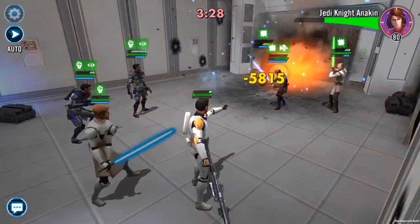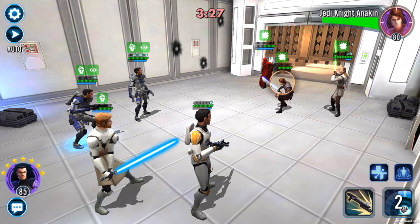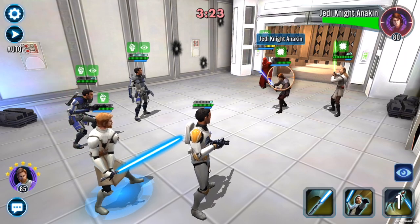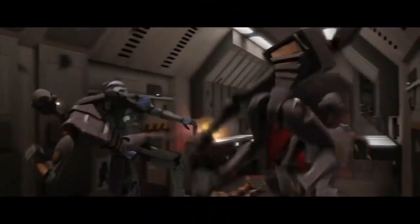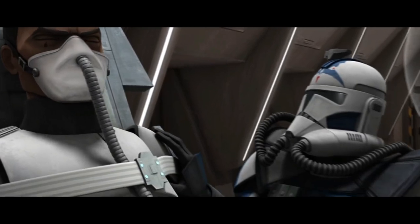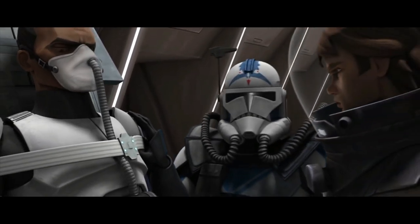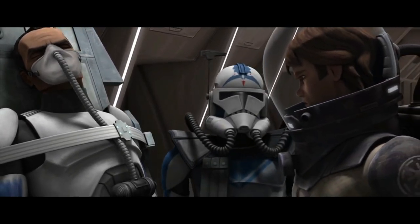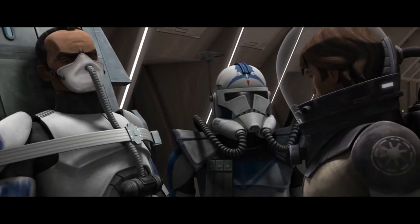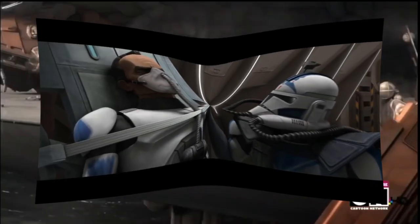Let's go ahead and talk about the history of Fives and see why he is such a favorite character in Star Wars: The Clone Wars. Fives was developed on the planet of Kamino off the DNA blueprint of Jango Fett. His nickname came from his clone trooper designation, which was CT-5555 — that's how you get Fives.